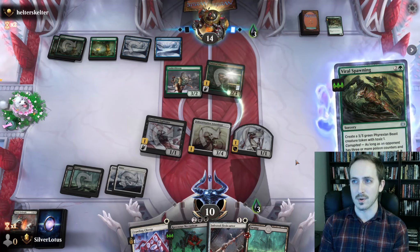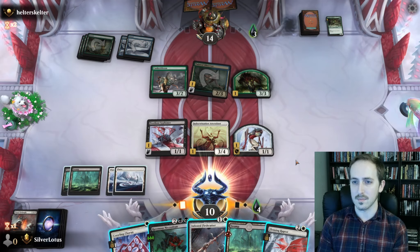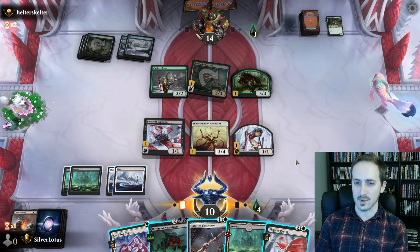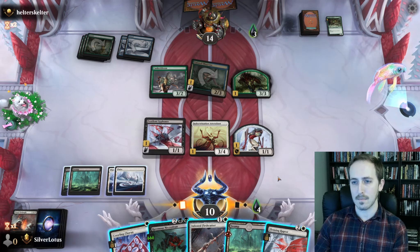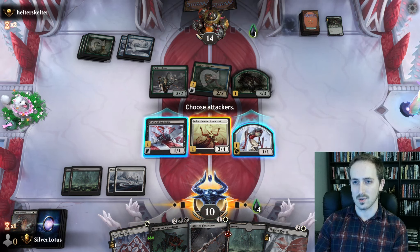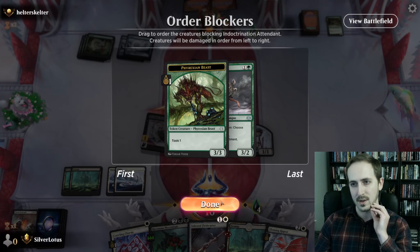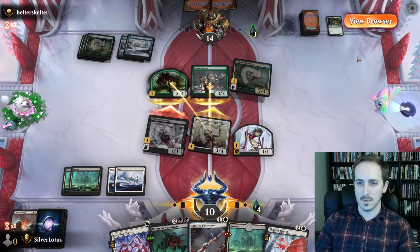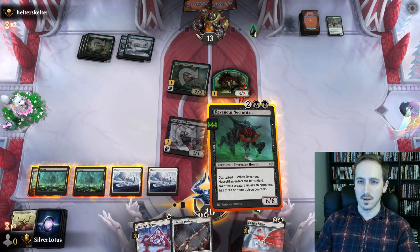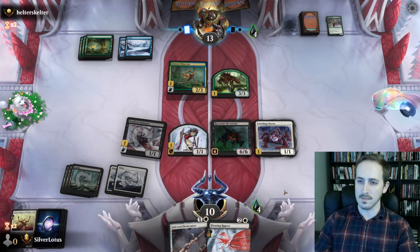Plus that did really help with our position — we're gonna be able to get some more effective swings in I think. We're corrupted too, which means the opponent can flashback Viral Spawning and get a 3/3 with toxic, and they can pay two to proliferate. So we're up to four poison now. We're at 10 life. Flensing Raptor is good — I'm glad we got that. I'm gonna decide if we'd rather play that or the Necrotitan. I think we'll play the Necrotitan. Let's swing with both — we're not gonna block with the Siphoner. I want to kill the Canker Bloom. Second main — play the Necrotitan and play the Crawling Chorus.